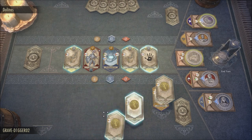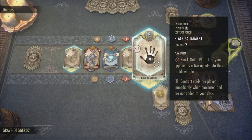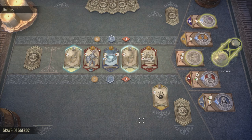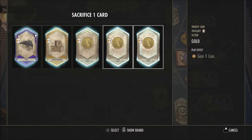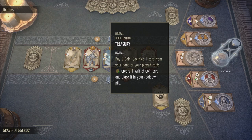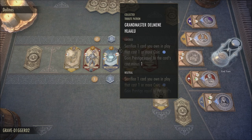Now when it comes to what you get with the free ESO Plus membership, you get full access to DLC game packs. You will get access to all the DLC that is available in the game besides the High Isles chapter. The High Isles chapter is the newest chapter so you won't get access to it, but you will get access to everything else.